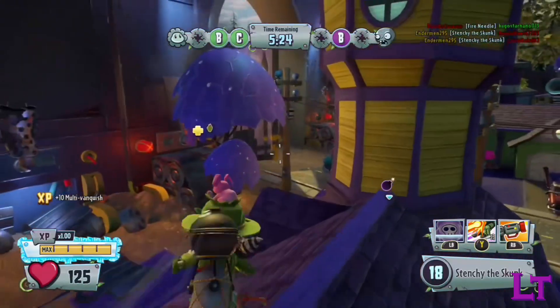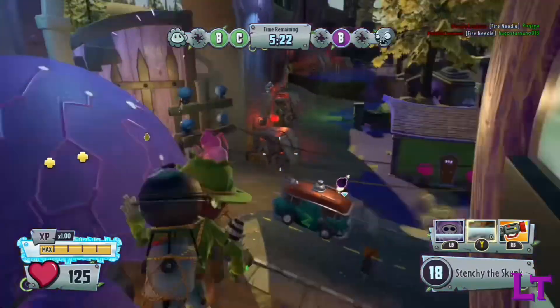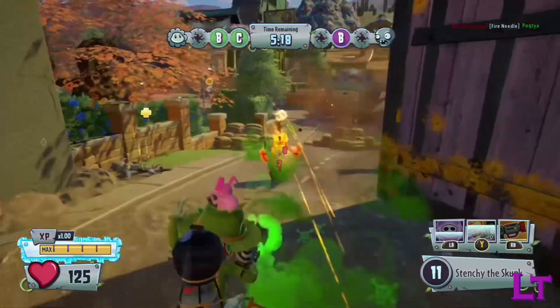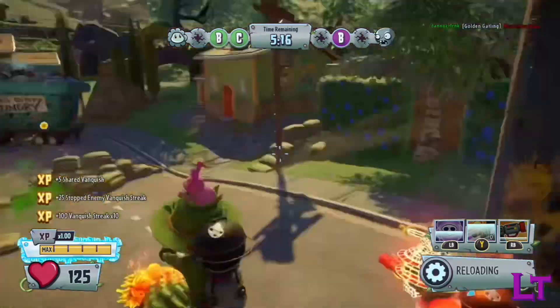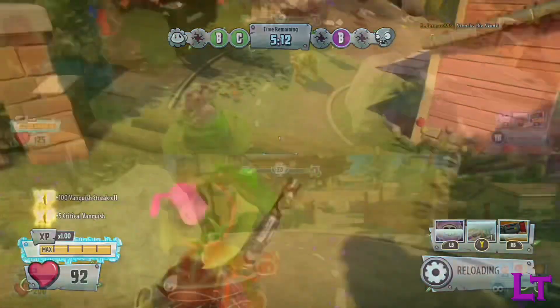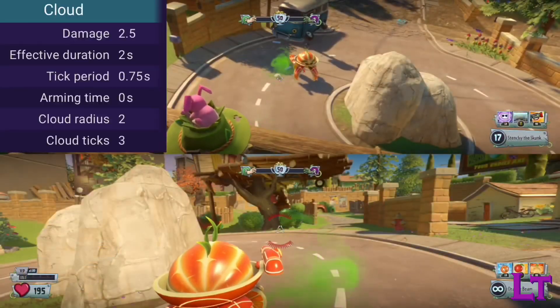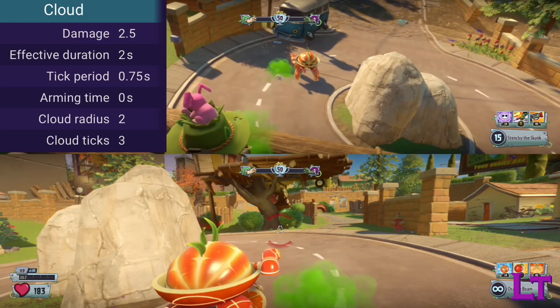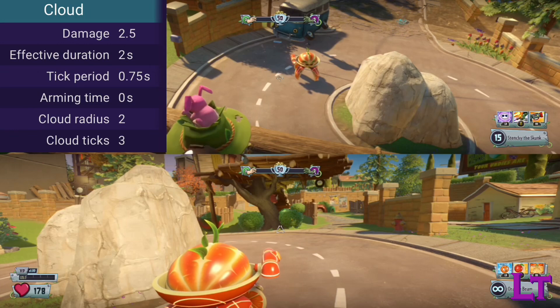This may seem like a relatively low damage output, but this is only half the story — when the projectile hits a surface of any kind, a temporary damage cloud will spawn. These damage clouds have a small radius and deal 2.5 damage every 0.75 seconds an enemy exists in them. The clouds last up to 2 seconds once summoned.